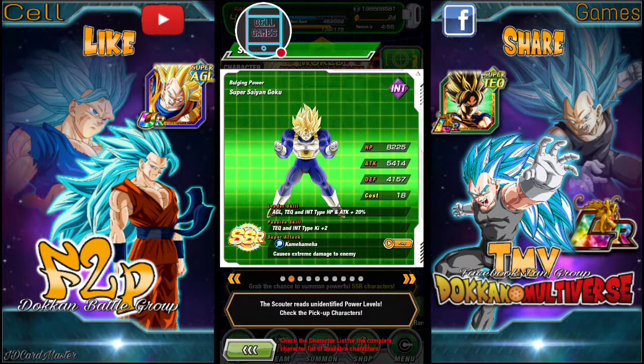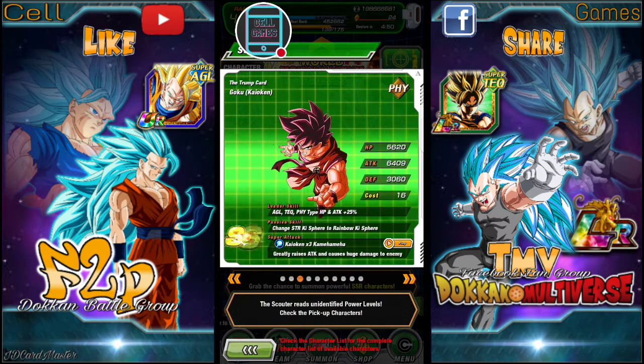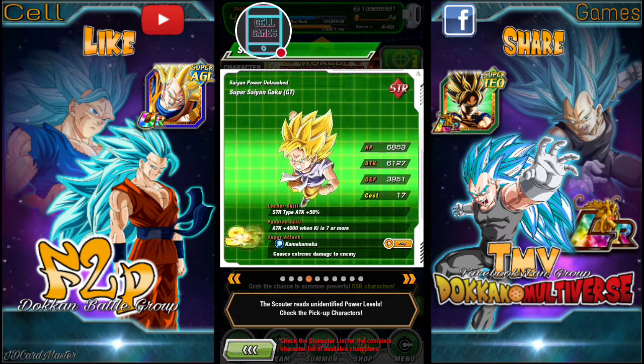Anyhow, if you guys would like to find out what all these cards' token abilities are, you can check it out on the official token Wikipedia — just Google search 'Dokkan Battle Wikipedia'.